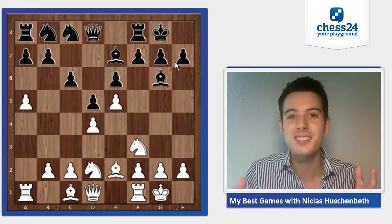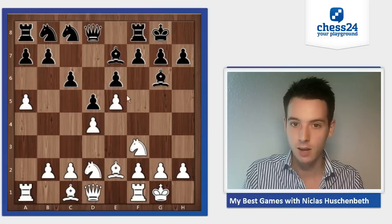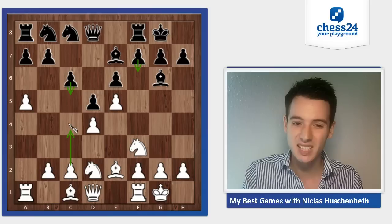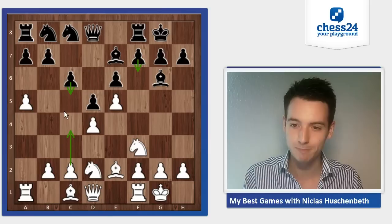What are both sides actually doing? Black has two ways to attack white's pawn chain: he can play with f6, or — what he usually does, and what he does in the game — play with c5. What is white doing on the other hand? In most cases, white plays c4 himself at some point, and that's what I should have done in the game but did not, to also play in the center.